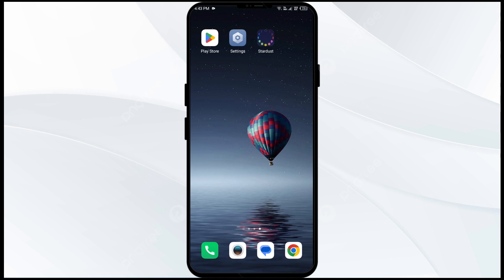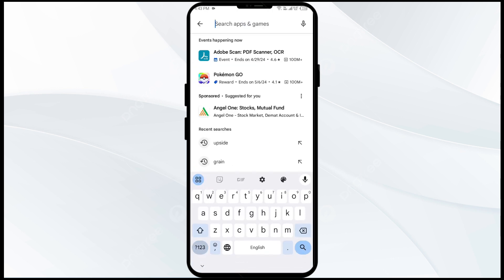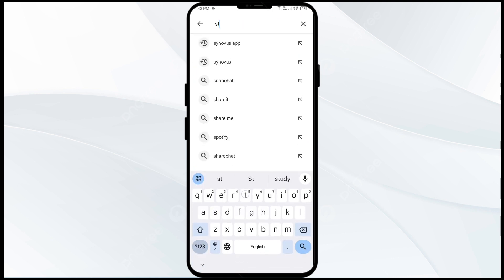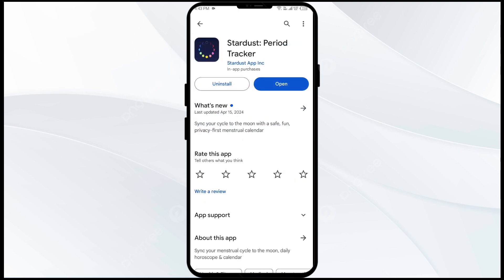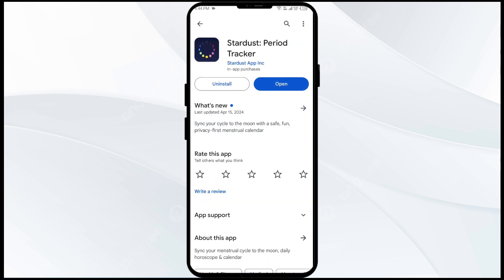Fourth solution to fix this problem is to update the Stardust app to the latest version. Head to the Play Store and search for the Stardust app. If an update is available, you will see an Update button next to the app — tap on it to update the app to the latest version. Once updated, launch the app again.